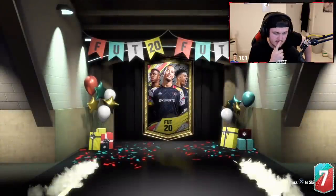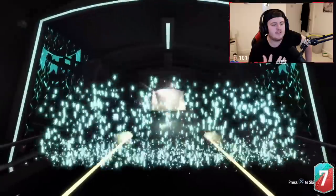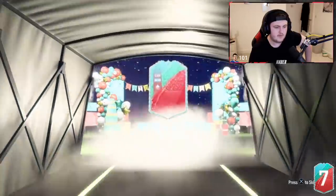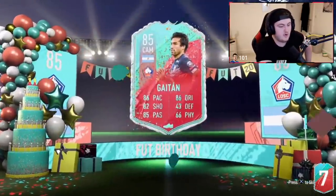So here we go. Still haven't got a French Foot Birthday player though. Foot Birthday — it's not a walkout, which means it's Gaitan. That's a shame. That is an absolute shame. That is literally the worst player you can get, unfortunately. And that's just annoying.